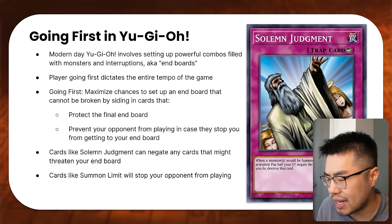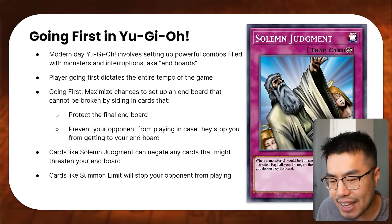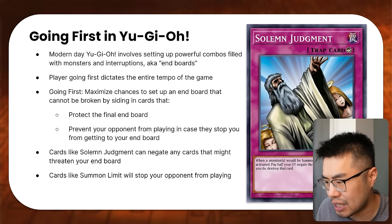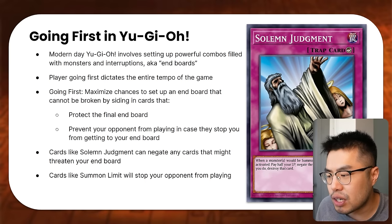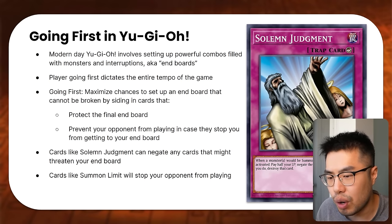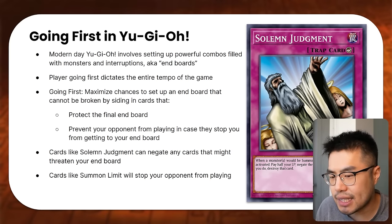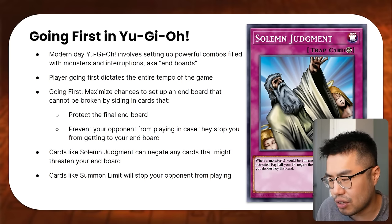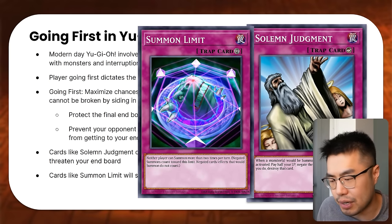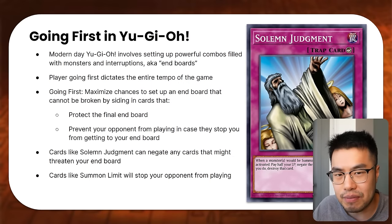You can do this by protecting your final end board — siding in cards like Solemn Judgment, which lets you pay half your life points to negate a summon or spell/trap activation. This is really good to protect your end board against threats. You can also side cards that prevent your opponent from playing in case they try to stop you from reaching your end board. There are a lot of hand traps in Yu-Gi-Oh! that can be activated on your opponent's turn to interact and trade with their cards. Cards like Summon Limit stop your opponent from playing entirely, which is equally powerful.